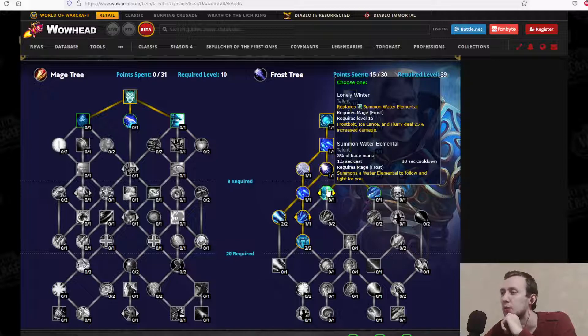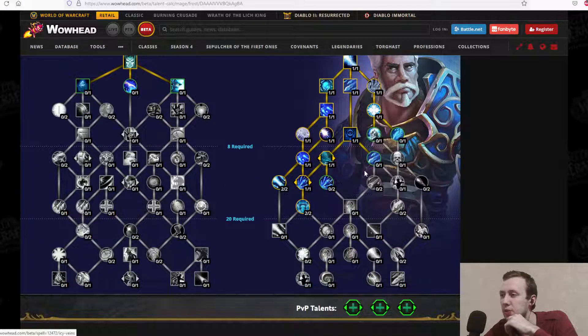Choose one: Lonely Winter replaces Summon Water Elemental — Frostbolt, Ice Lance, and Flurry deal 25% increased damage, which you'll probably take. Or Summon Water Elemental — summon the water elemental to follow and fight for you, 30-second cooldown, 1.5-second cast time. Basically you're either gaining a pet or your Frostbolt, Ice Lance, and Flurry deal increased damage, which is the more obvious choice.